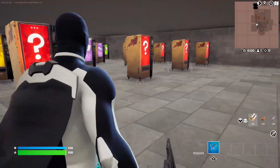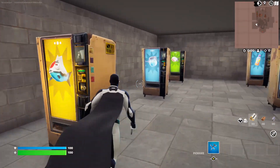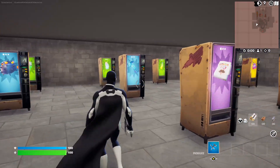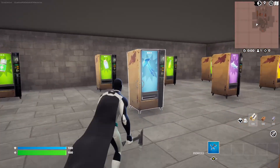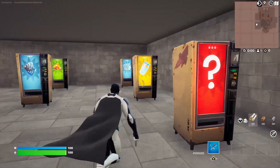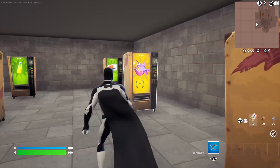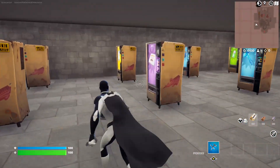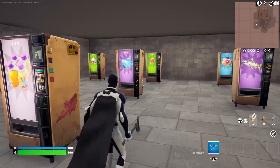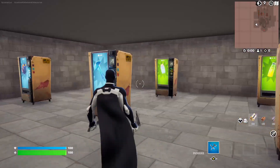And then in here you've got the Heals: Chug Jug, Spicy Fish, Fish, Vendetta Flopper, Shield Pot, Stink Fish, Snowman Fish, Chili Chug Splashes, Pizza, Meat, Slurp Fish, Shield Fish, Minis, Guzzle Juice, Rift Fish, Normal Flopper, Hop Flopper, Thermal Fish, Midas Fish, Medkit, both versions of the Slap Splashes, Shield Keg, Cuddle, and Cube Fish. That is a lot of stuff.